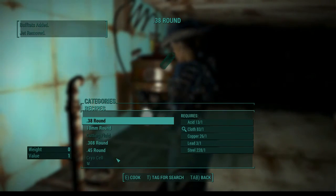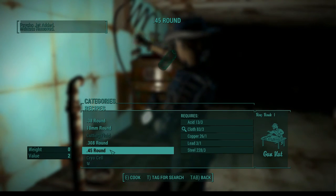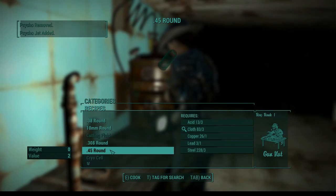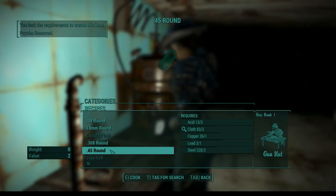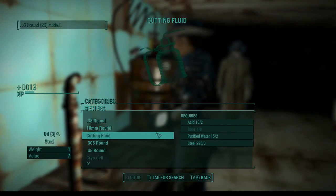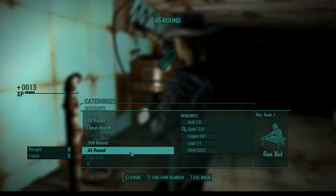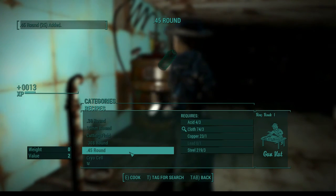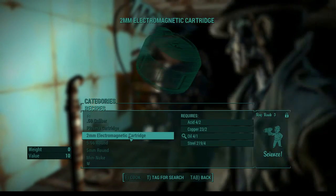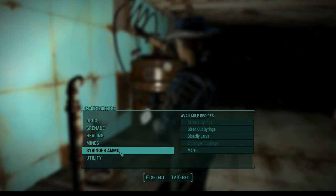And utility here — we can actually make ammunition. Oh, we can make .45 rounds. It looks like we're going to need a lot of lead. I'm waiting for the stuff at the top left to work. Okay, it looks like it's done. How much is that going to give us? 45 rounds. Holy crap, that's awesome. That's 75 rounds right there alone. Let's craft that. That's amazing — we pick all kinds of stuff.